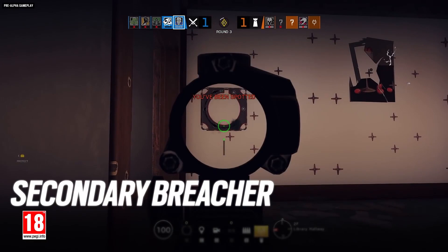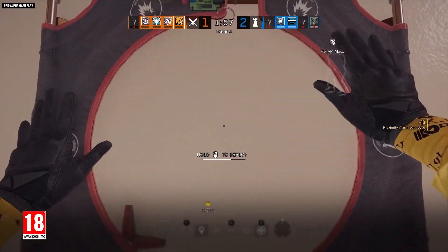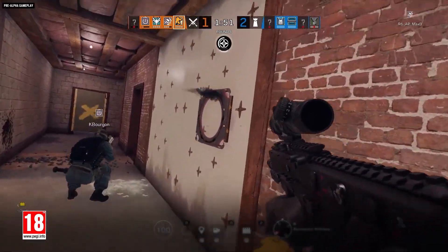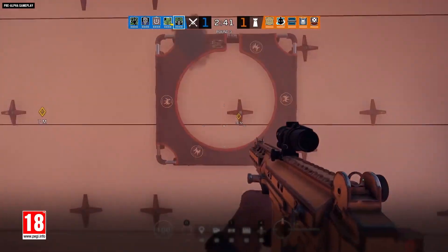You'll have to keep a keen eye on those reinforcements, because a new hard breaching secondary gadget means attackers now have a new way to bust through. The gadget will start fusing as soon as the deploy animation is completed, and though it can be interrupted in the usual ways, defenders will now have to be wary of more than just Thermite, Hibana, Maverick, and Ace punching holes in their reinforced walls and hatches.